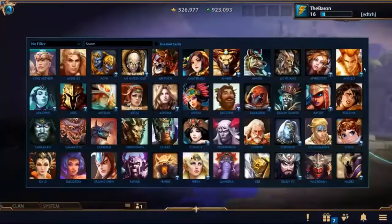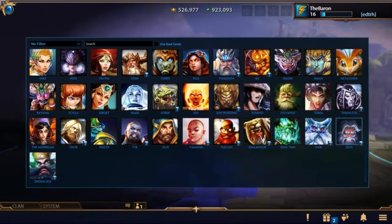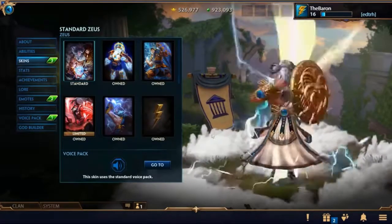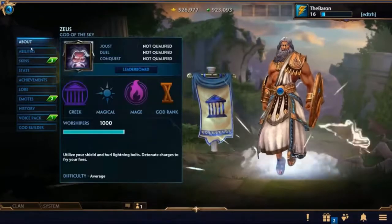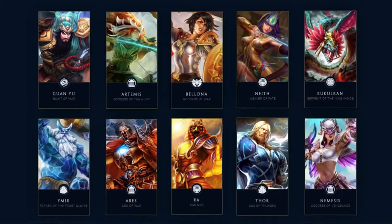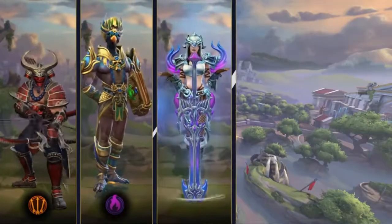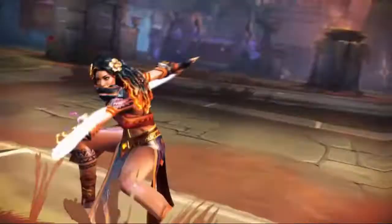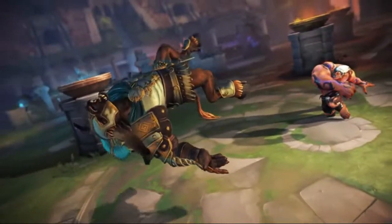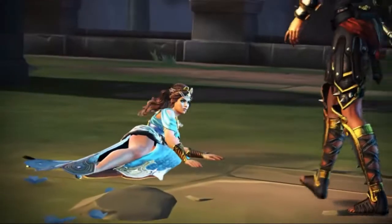In Smite, there is an ever-growing number of gods and goddesses for you to choose from depending on your team composition and game mode. Each god has its own defining characteristics and skill sets that create diverse gameplay. When you first create your account, you automatically start with 10 free gods. These free gods include two from each different class that exists in Smite: Hunter, Mage, Assassin, Warrior, and Guardian. In order to come out victorious, it is key to understand the abilities and features of not only the god you choose, but each god on the battleground. So try new gods regularly in order to better understand both how to play them and how to counter them.